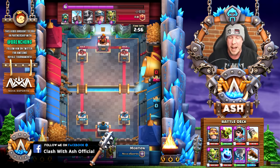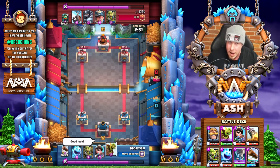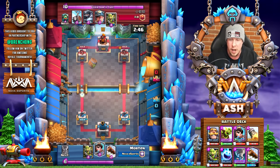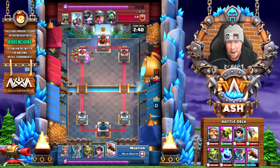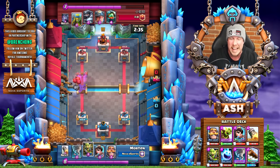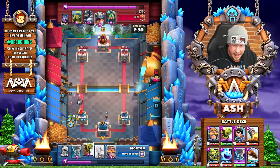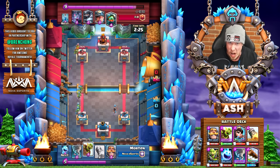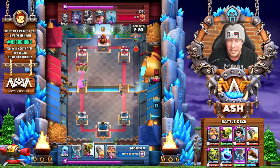We're gonna first cover this matchup, Morton against this incredibly popular — honestly it might be the strongest deck out there right now. I've yet to do a review on this exact deck, but I will soon. I don't want to in any way popularize this deck because of how dang good it is. It's Zap Bait with the Miner and the Mega Knight. You have the Bats, obviously, you have Skeleton Barrel, and you also have Inferno Dragon, Spear Goblins — four cards you can use Zap on. It's incredible. But watch how Morton handles this matchup. I guess five cards with Goblin Gang. Unbelievable.